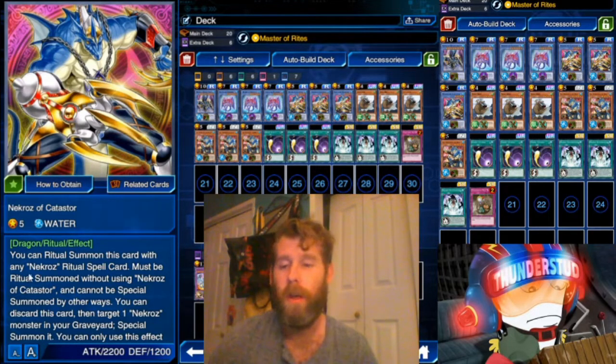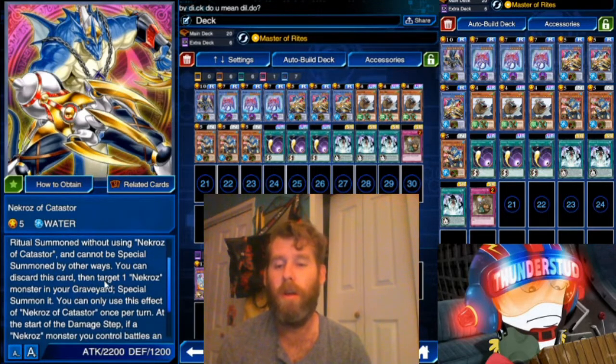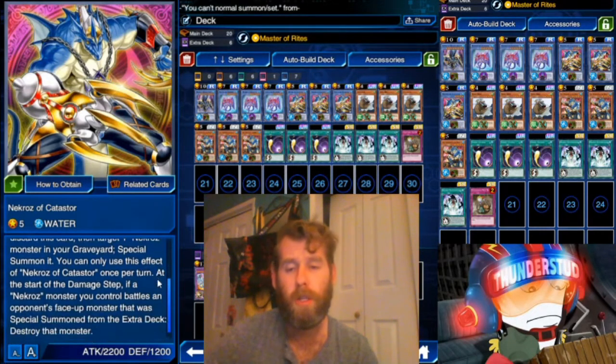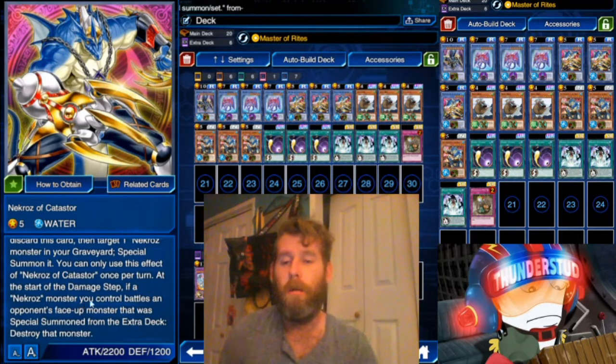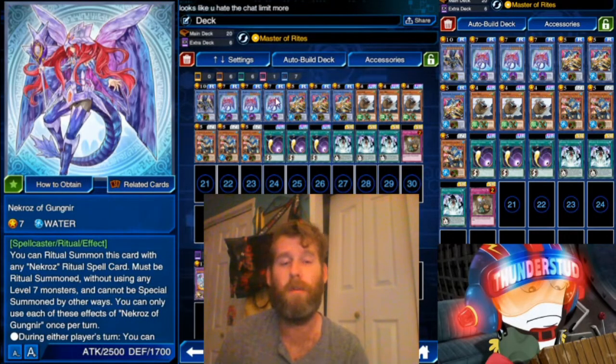We also have Necros of Catatastor — I have no idea how to pronounce that. You can ritual summon this card with any Necros ritual spell, but you can't use Catatastor itself for the summon and it can't be special summoned otherwise. As a hand effect, you can discard this card to target one Necros monster in your graveyard and special summon it. Also, at the start of the damage step, if a Necros monster you control battles an opponent's face-up monster that was special summoned from the extra deck, destroy that monster — a very strong effect.